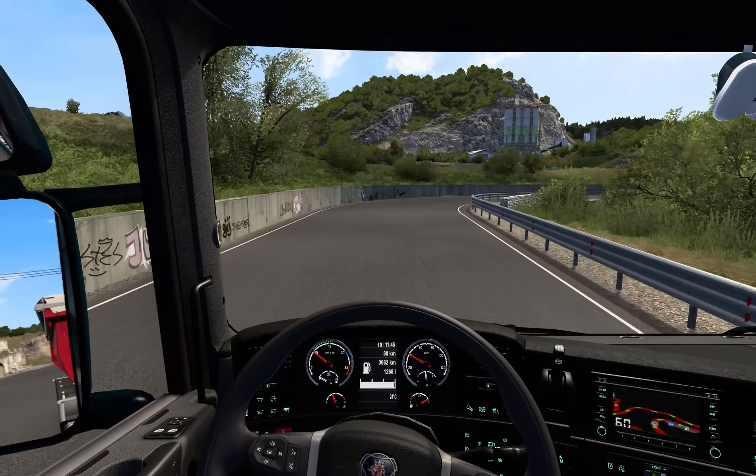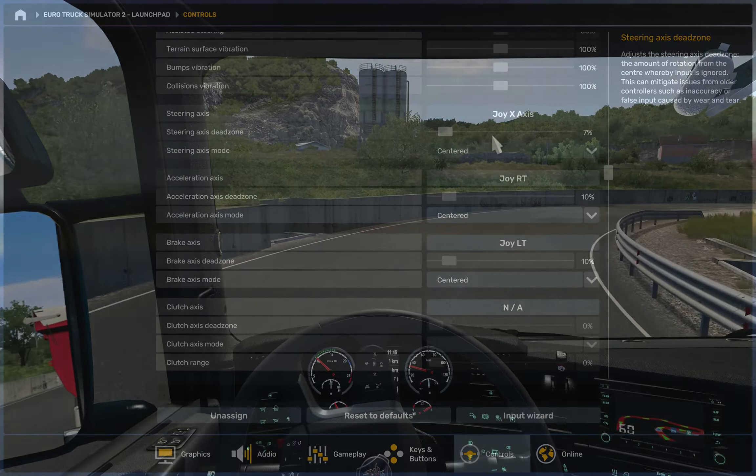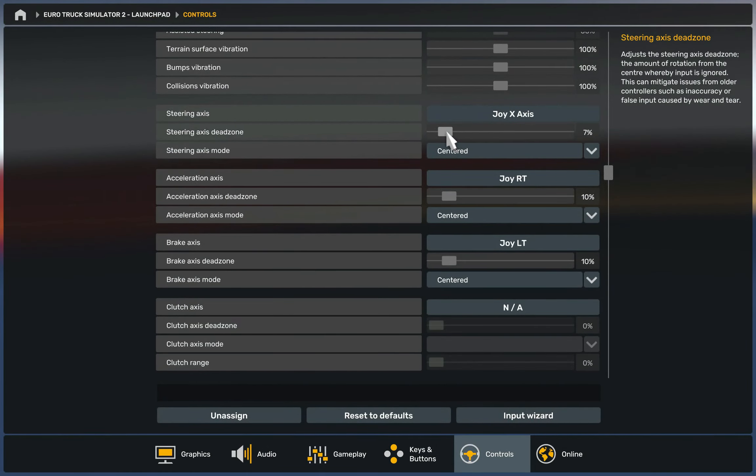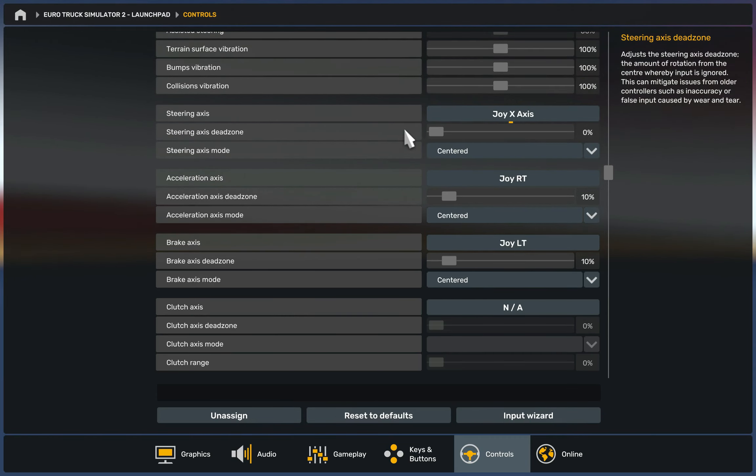Make sure to set your stick dead zone to avoid unwanted inputs. A decent controller should have only a small dead zone. To begin, I set it to zero. I touch the stick very lightly and let go of it, and repeat that a few times. Most sticks won't return exactly to the center. I look for the highest deviation in the resting position, then increase the dead zone setting just enough to counter that deviation.